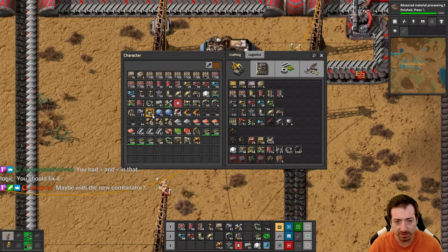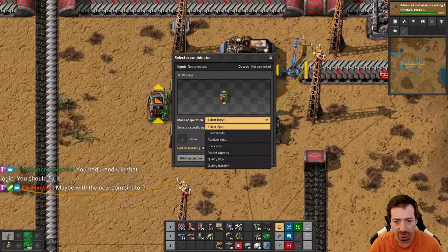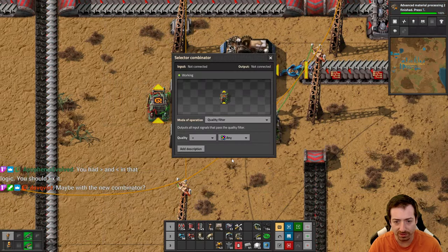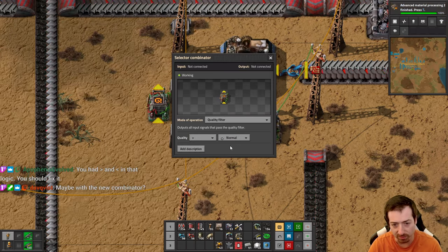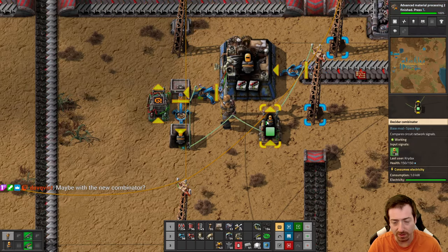Maybe with the new selector combinator - 'quality filter outputs all input signals that pass the quality filter.' Okay so this one you could say quality greater than normal, so that would work as well.